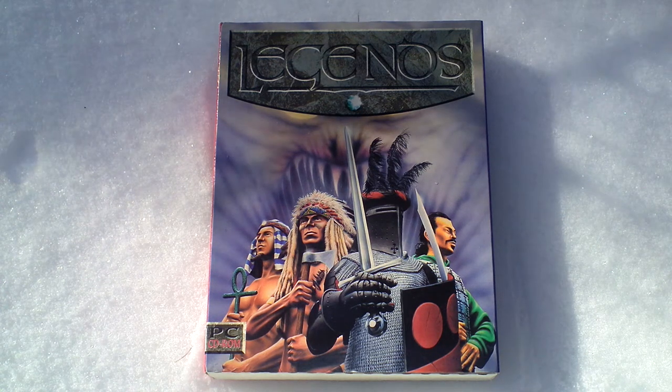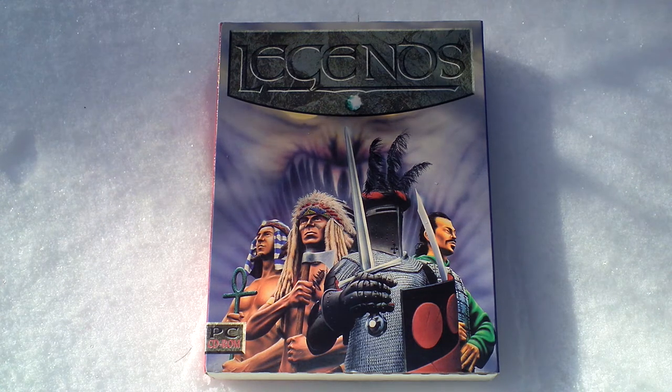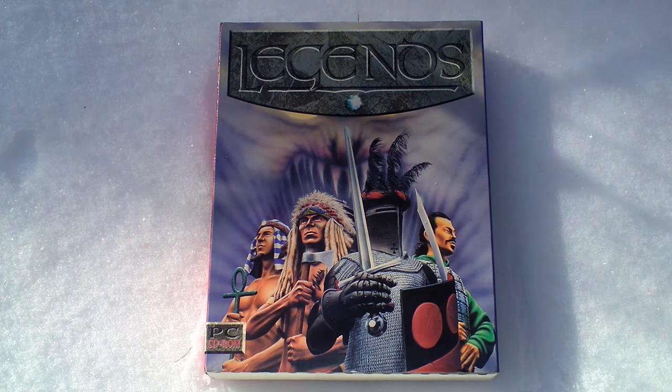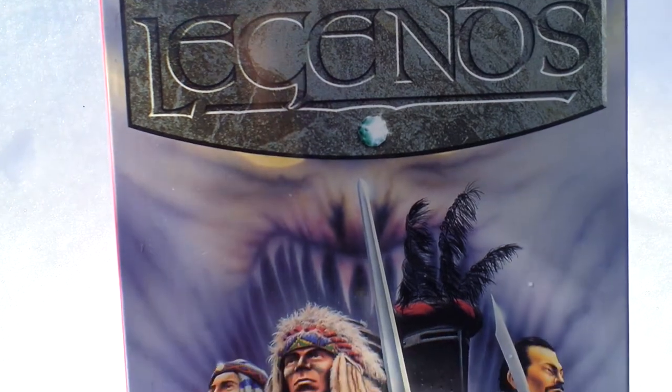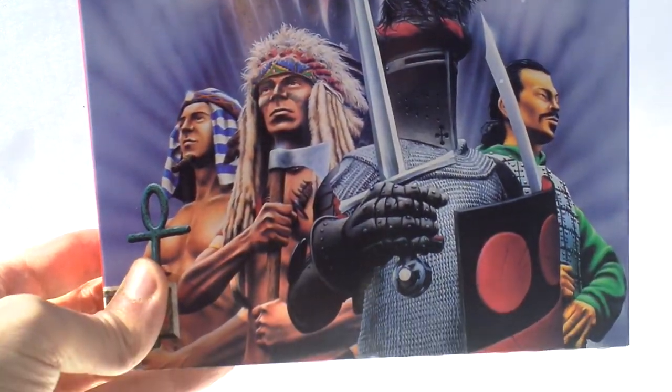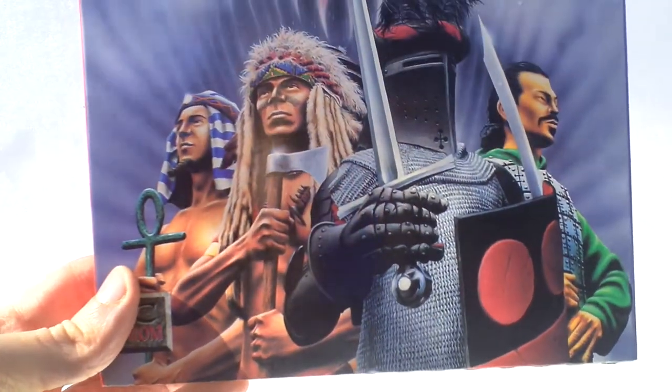The aliens are inhabiting the South Pole of the moon and are observing Earth, enjoying the wars on their TV. When in the 20th century, after the Second World War, there came a period of peace, they had to send their agents to the past and alter the time flow so that humans would be at war again — and you have to stop this. Okay, take a look at the box art, very nice.